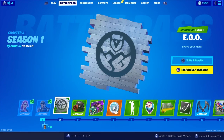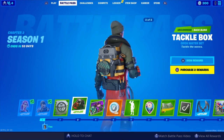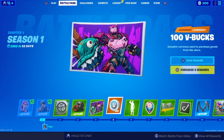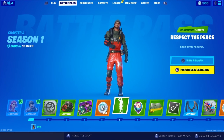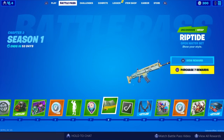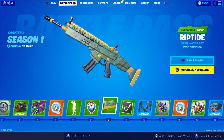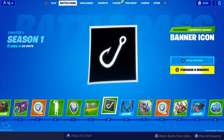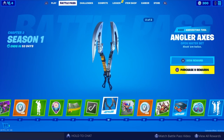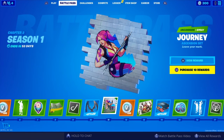So we got a spray — nobody cares about sprays. Ooh, Tackle Box back bling, it's got two styles, that's pretty cool. You got a Loading Screen, Mech. 100 V-Bucks. Emote — Respect the Peace. Emoticons, no one cares. We got a new wrap — Riptide. That actually looks pretty cool, not going to lie. No one cares about banners either. Ooh, a new harvesting tool — Angler Axes. Not bad, it's got two styles. Got a new spray — Journey Spray.